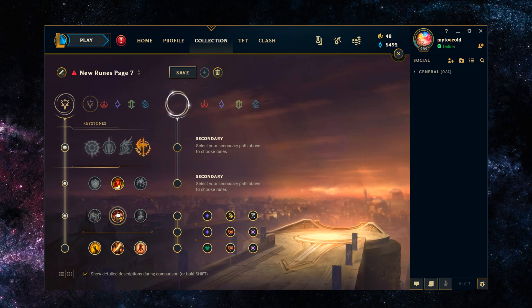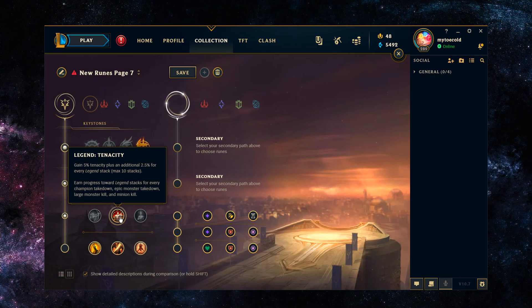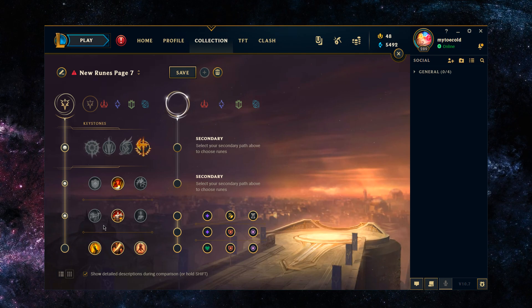For the third rune, tenacity is really your only option. Attack speed and lifesteal don't make any sense on Zac. The tenacity gain is kind of whatever — even if Zac doesn't have tenacity he really doesn't care, as he's going to stay on targets anyway because of his E — but it's there, it's something.